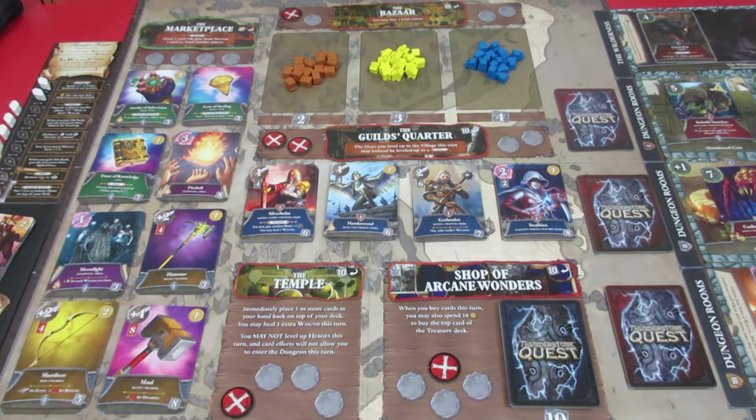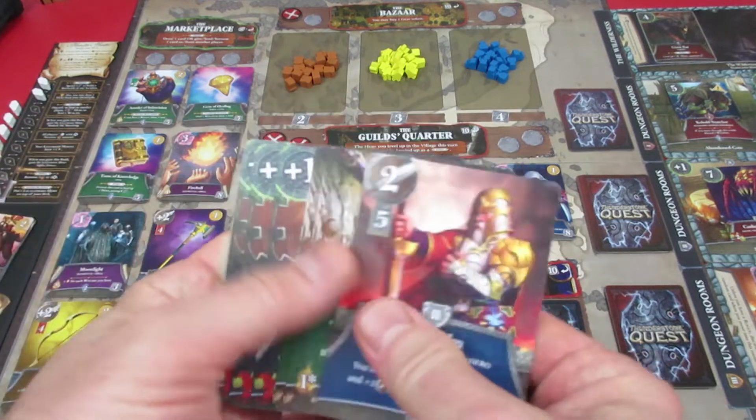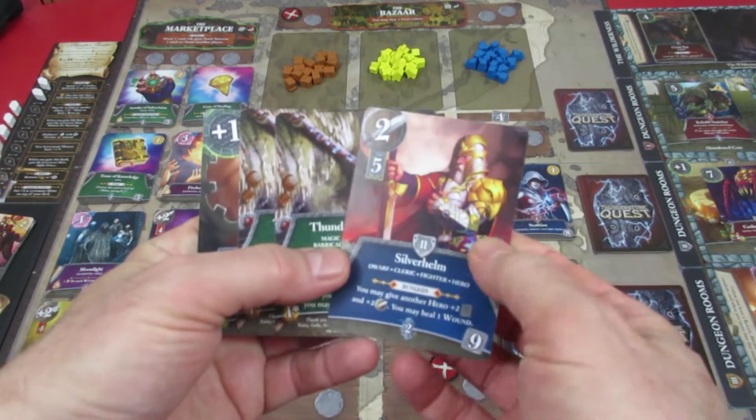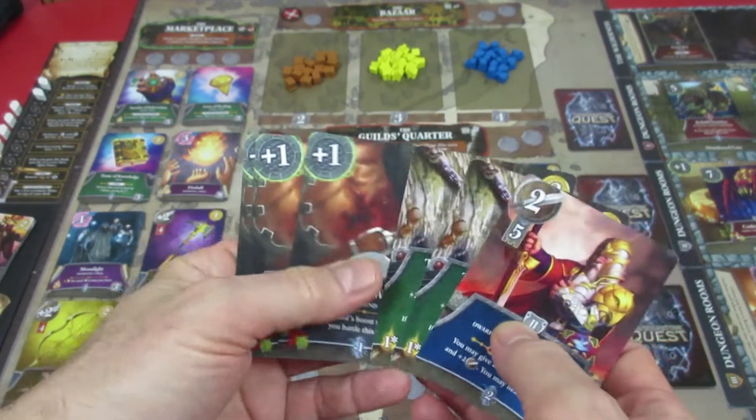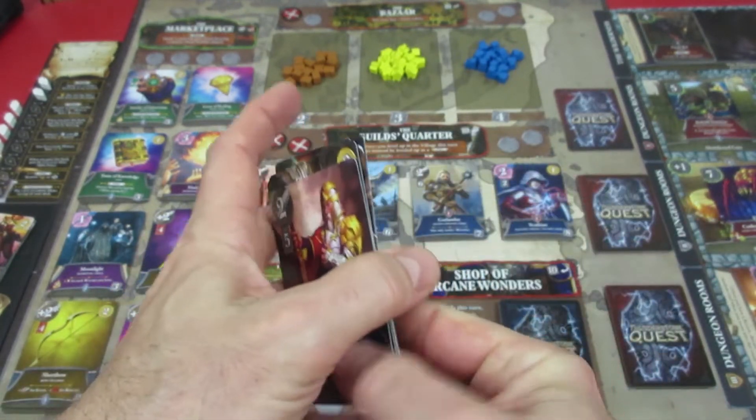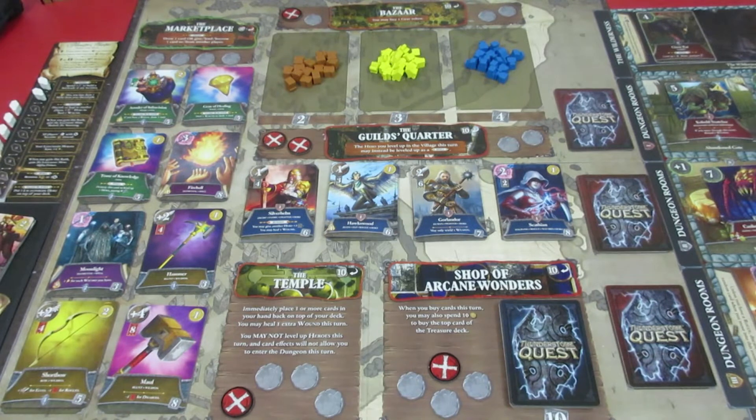Let's get into it. Let's take a quick look at our 6 cards for our hand: we have Silver Helm level 2, we have 2 Thunderstone Staffs, and we have 3 Festering Wounds, which is really not great. We have to go first over to Smorgaslair and roll our dice for the beginning of turn 6.